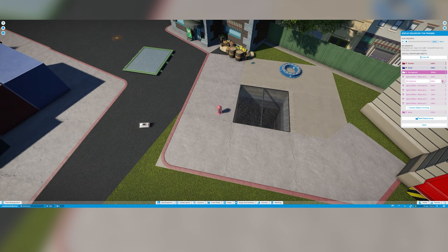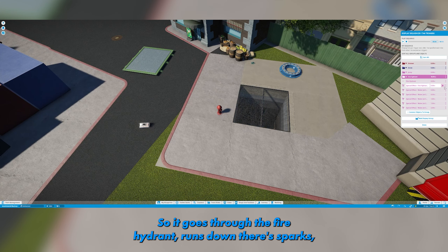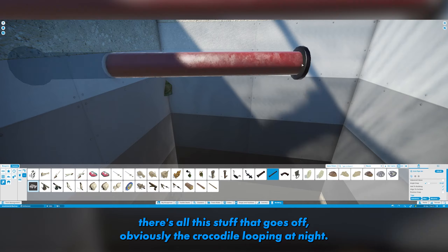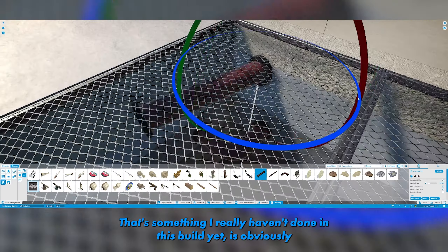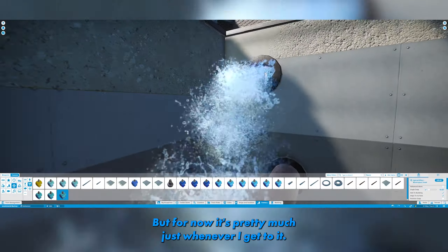You'll see here this is me doing all the sequencer settings, so it's constantly on loop — it goes through the fire hydrant, runs down, there's sparks, there's all this stuff that goes off, and obviously the crocodile looping. At night I did a full light show, which is something I really haven't done in this build yet — a lighting pass. I'll probably do that near the end.